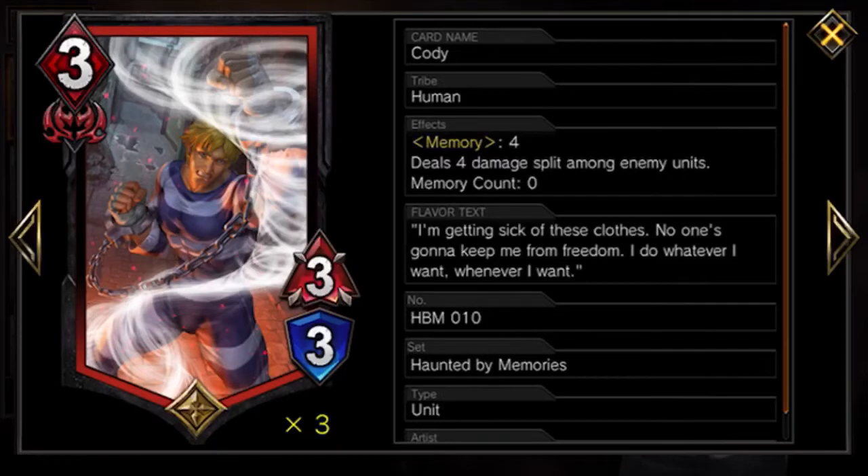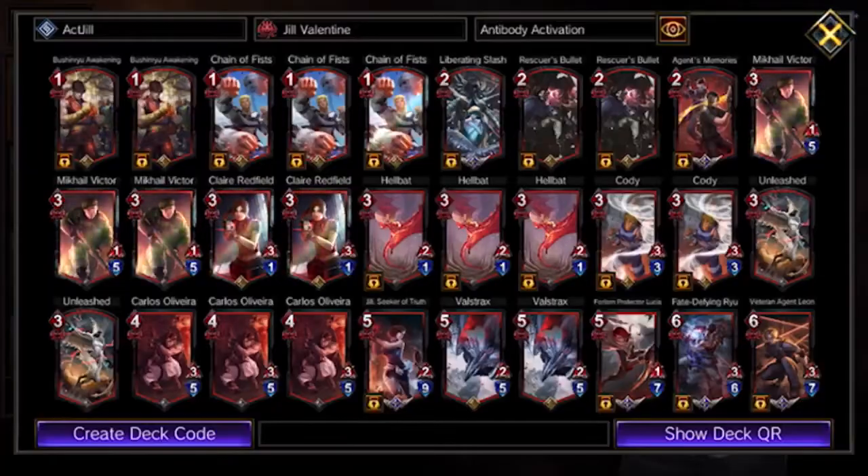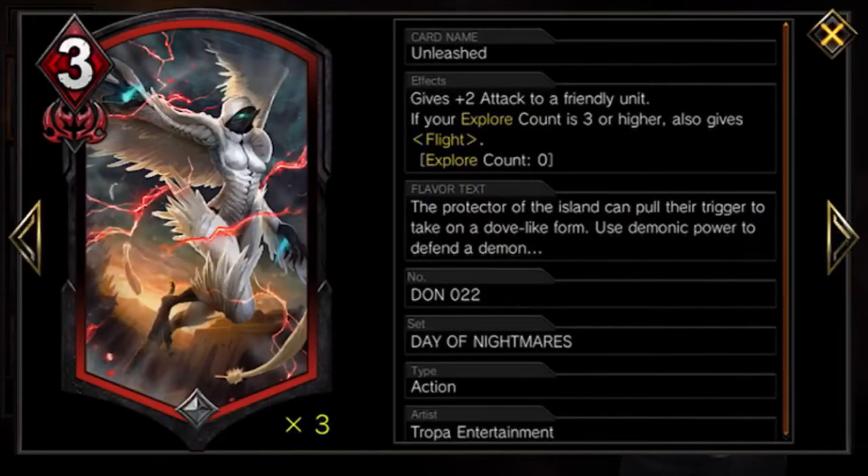The next card is two of Cody — at memory four he does four spread damage amongst enemies. I use him as a shield breaker, especially against green since they like to shield up, and in this meta everybody's shielding to avoid Rakoha, spike launch, and everything. He's also good for seven damage to a unit in front if there's only one on the field. I run him at two.